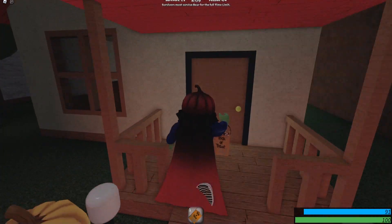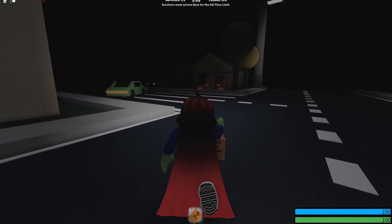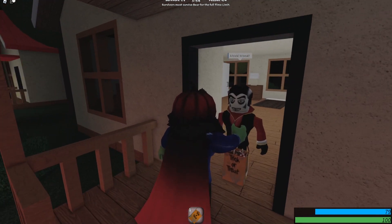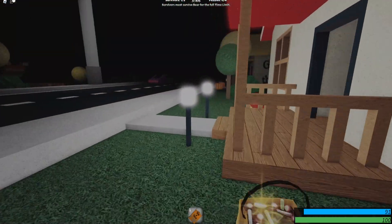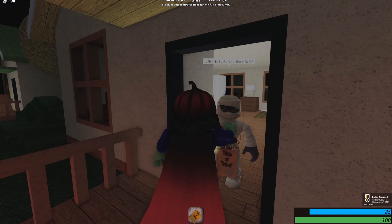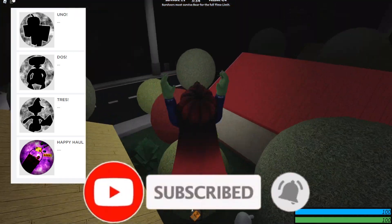Surprisingly, there are still some people — disturbing the slumber. They'll give you some candy to go away. There's another closed door right here — trick or treat! That will scare me. You'll get a nice treat. Now go to the next door. This is the perfect map to do it on, and there's the badge: Happy Haul! That's how you get all of the brand new badges. Hope you guys enjoyed this video and subscribe to the channel. Goodbye!